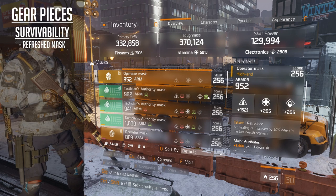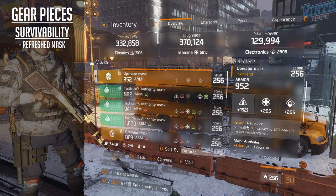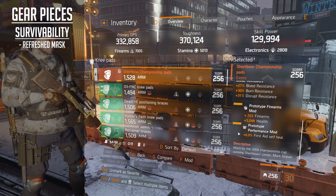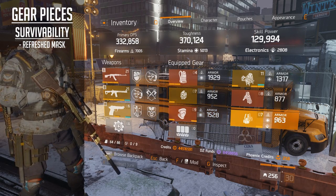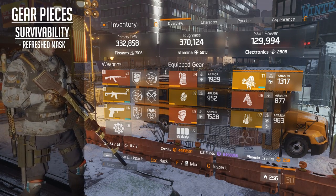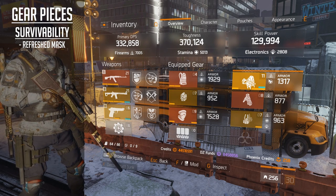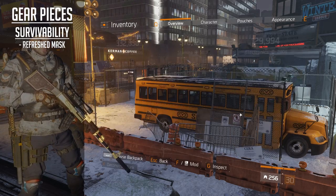So the first one is the Refresh Mask. The Refresh talent is: all healing is improved by 30% when in the last health segment. This on its own is really strong. Now if you combine this with Prototype Performance mods - 6% first aid heal, you can equip four of these: one to your knee pads, one to your holster and two to your backpack. This gives you a combination of 24%. Add this to the Refresh's 30%, that's 54% additional healing just from being down in your last health segment.